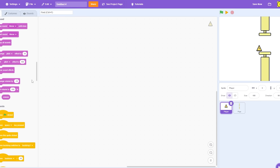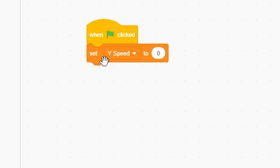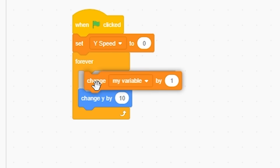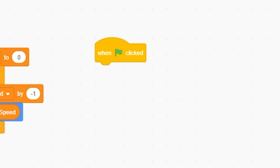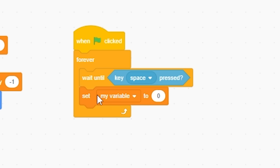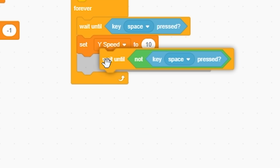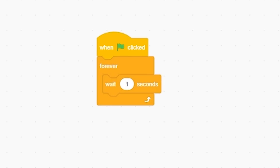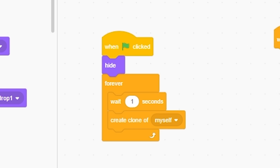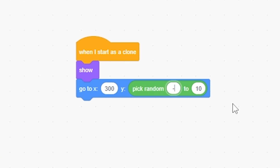I'm gonna start with the player. I'll make a Y speed variable, set Y speed to zero on start, then forever change Y speed by negative one, change Y by Y speed. When the game starts, forever wait until space key pressed, then set Y speed to 10. Duplicate and do the same for not space key. For the pipe, forever wait one second, create clone of myself, hide, then show and go to X 300, Y between negative 75 and 75.